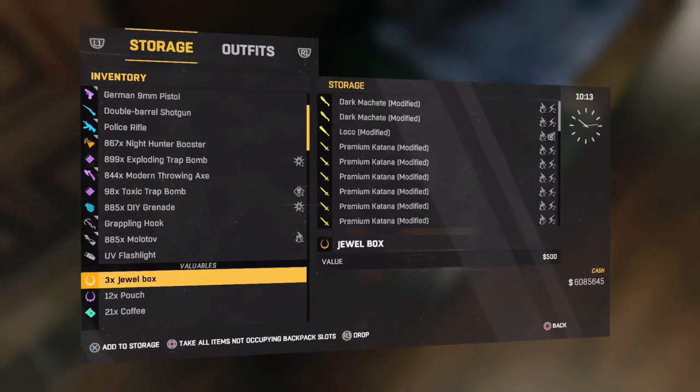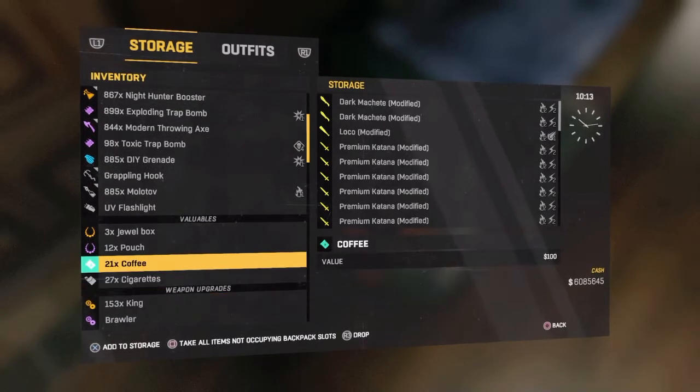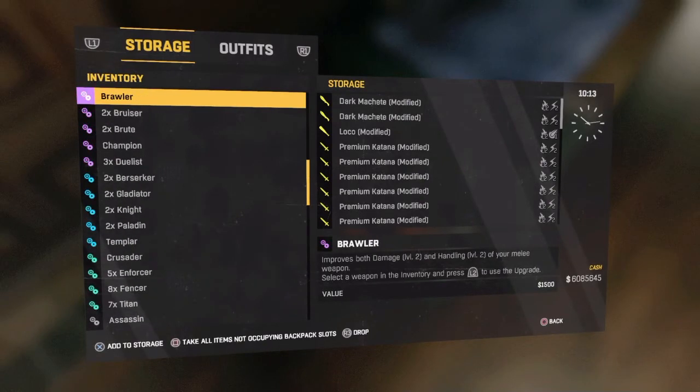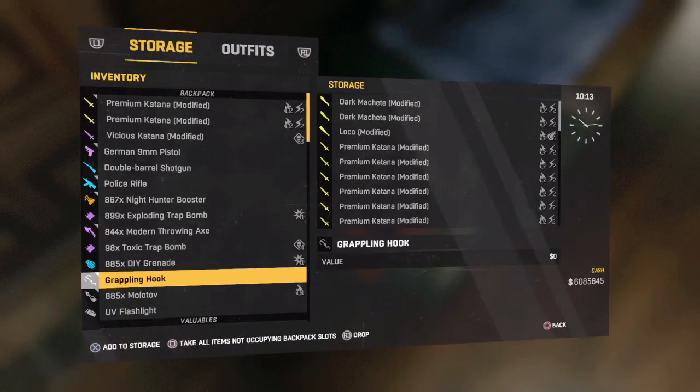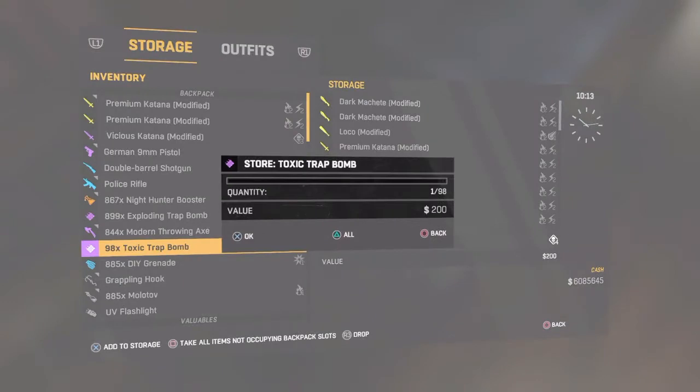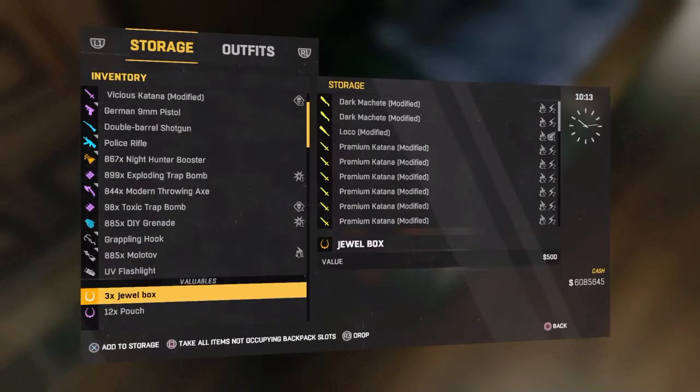So today I'm gonna be duplicating these jewel boxes for you guys. Here's what we're gonna do: you're gonna go to whatever — you see the number right next to the item — you're gonna click on whichever number you like best, meaning how many times do you want the thing to be duplicated. Like say I wanted to duplicate something 98 times, I'd go to the 98 toxic trap bomb. But I'm gonna do 885 jewel boxes.